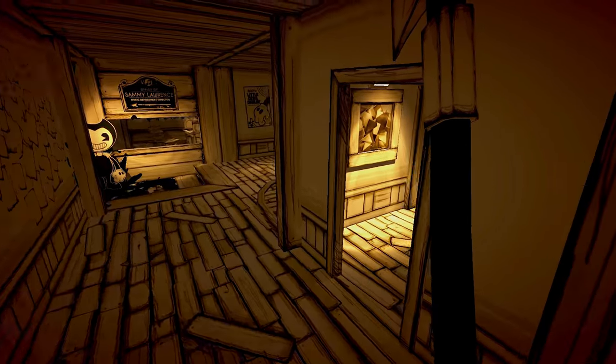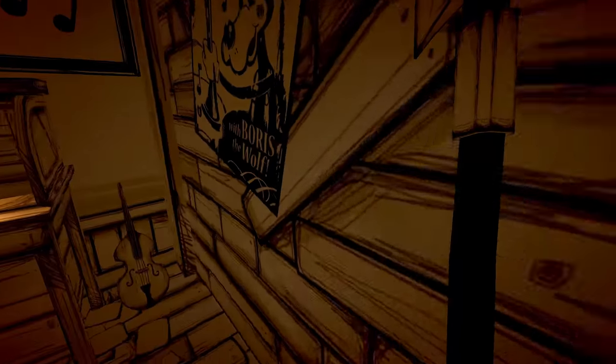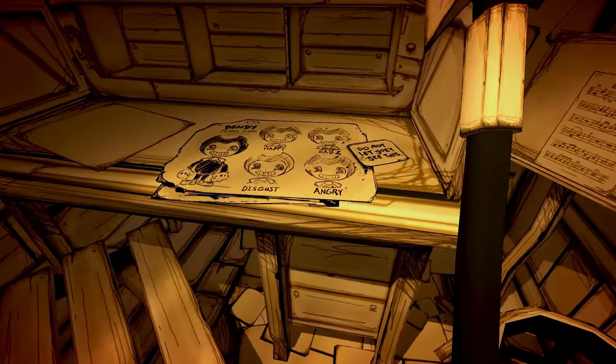The Meatly games have added a lot of new secrets to Bendy and the Ink Machine, and in the Chapter 4 release there was even a boss added to Chapter 2. In this video, I will show you exactly how to encounter him. Let's get into it.